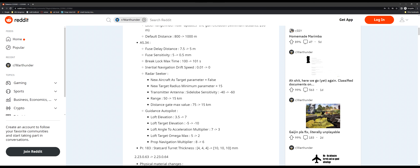The radar seeker was changed as well, so it can no longer target aircraft. The new target radius minimum parameter is 15, so it can no longer target things below a certain size. Sideload sensitivity changes whether it can lock things it's not directly looking at, and the range has been reduced so it will lock things closer in instead of further out.